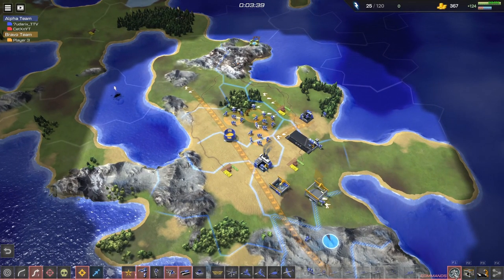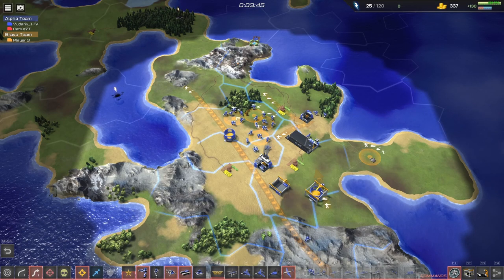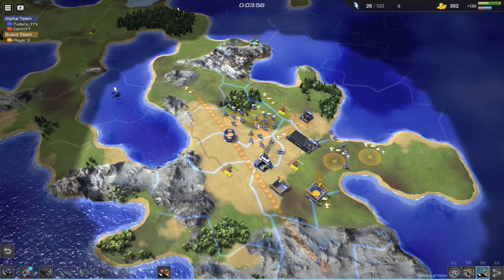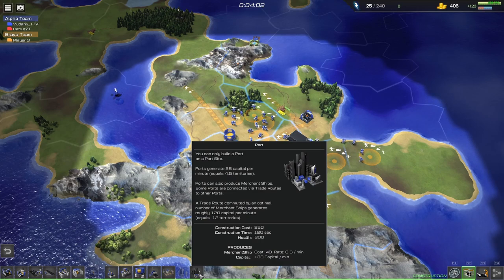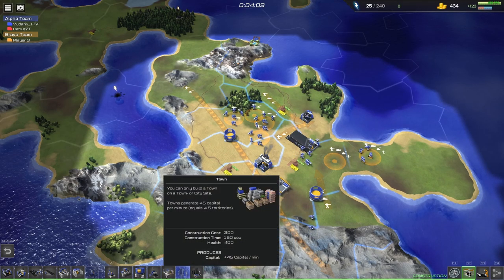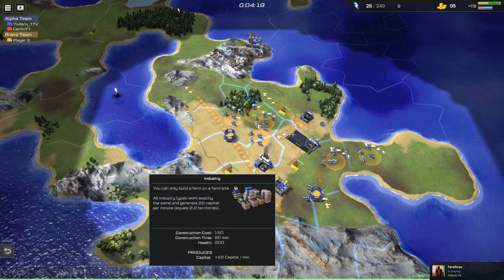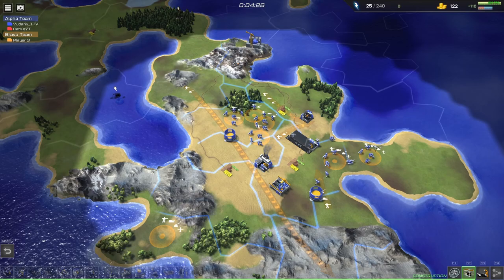Look, so many buttons we have. What is this? Airport. Factory. Okay, so we have tanks now. What is this? A port. You can only build a port on a port side. I don't know what this is, but I want to make boats. There we can build a town. We have no more capital or whatever. No more cash. We have to wait for cash now.